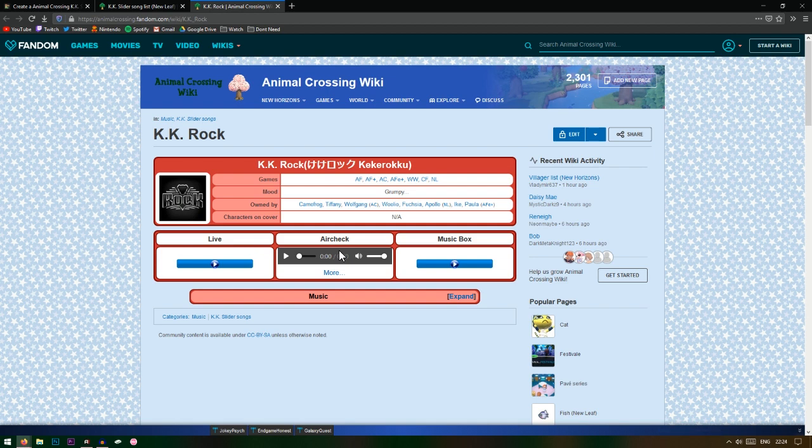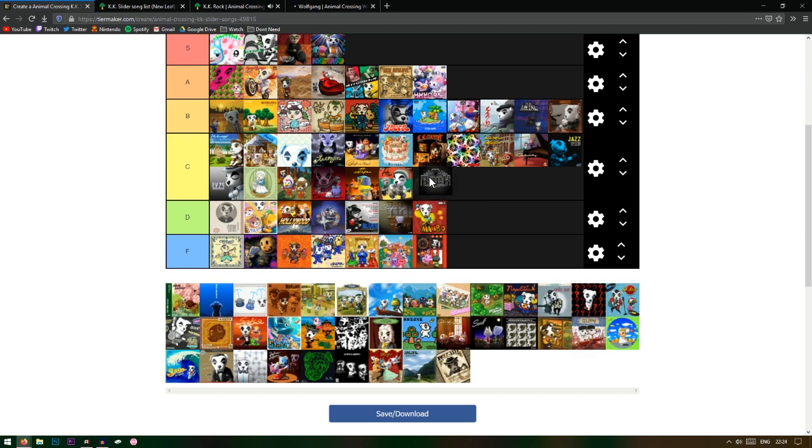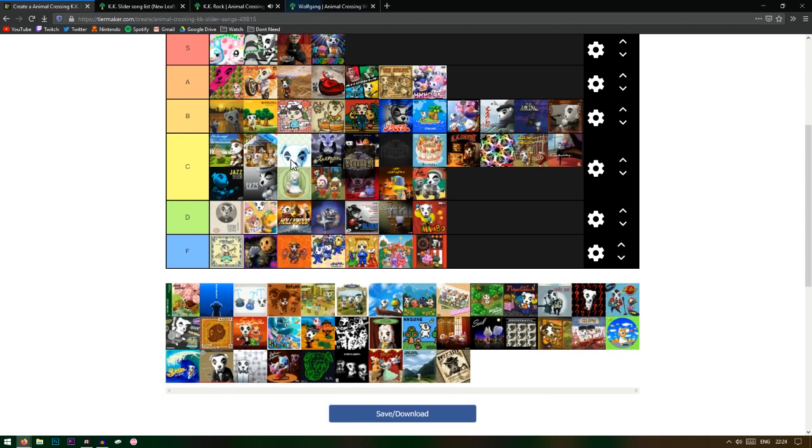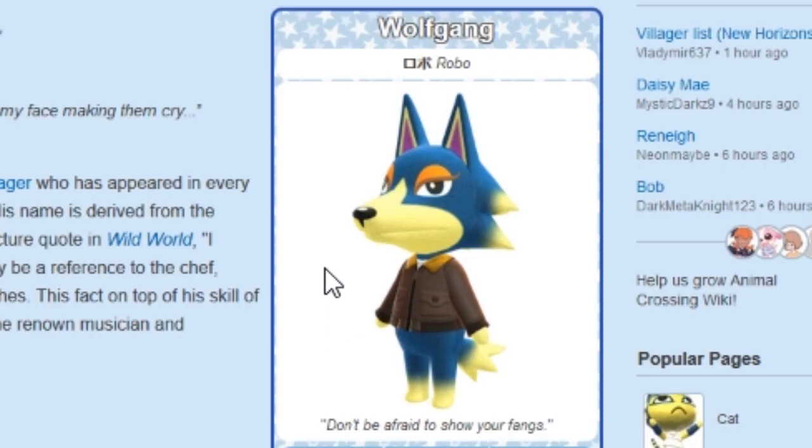Oh yeah, KK Rock is good. Surprisingly, Wolfgang has this one. Wolfgang is like the weirdest because he really looks like a girl — I thought he was a girl the first time I ever saw him and he's actually so nice, the nicest character. This one gets a B.